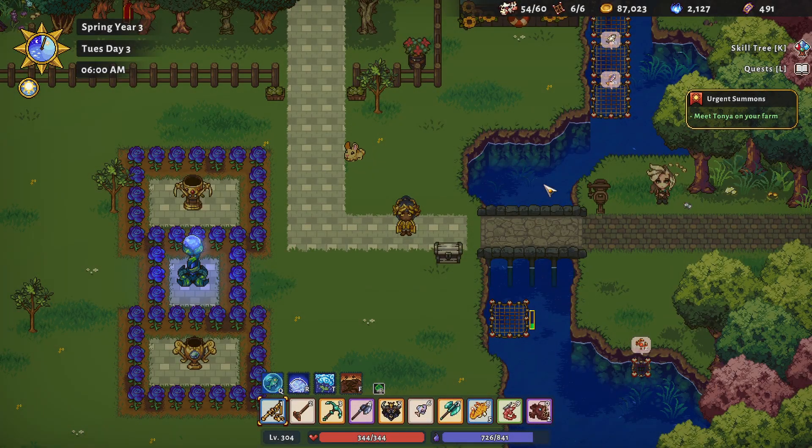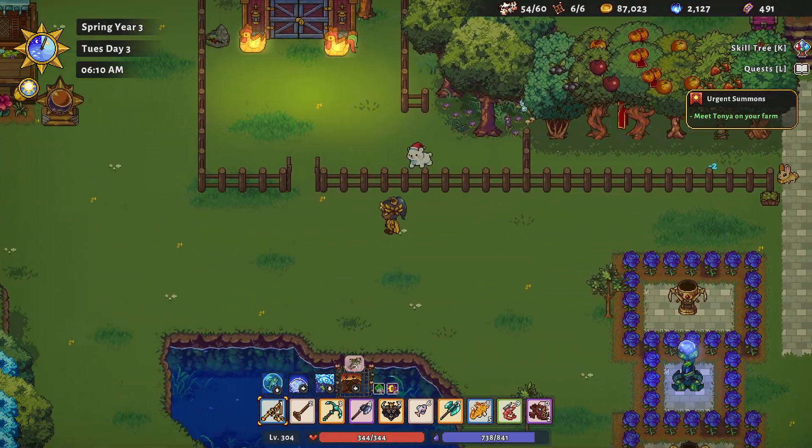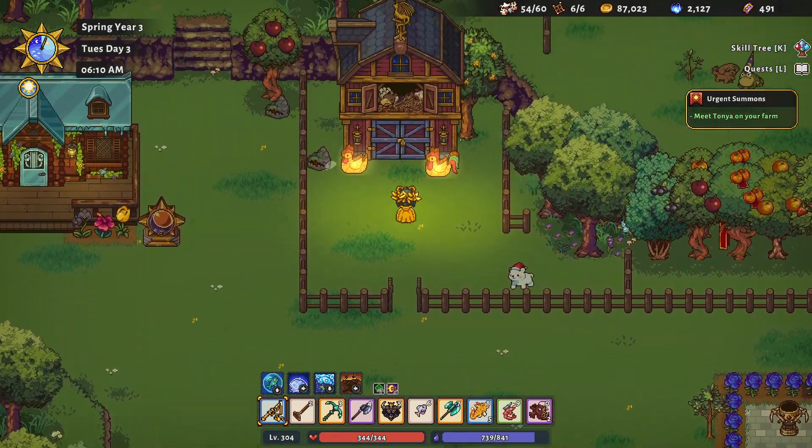Hello everyone and welcome back to Sun Haven, my name is Melanie V. It is now Tuesday the third of spring in year number three. We have some stuff to complete for the museum still — I think it's just a few fish we need. We also need to get the golden feather from our griffin, so let's go check in on him and see what he's up to.